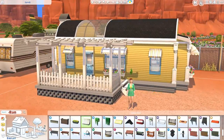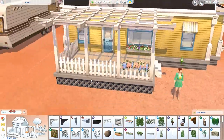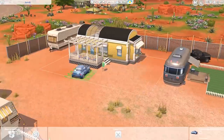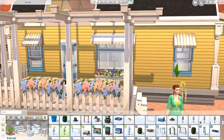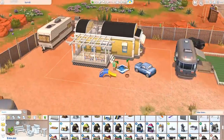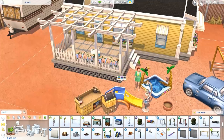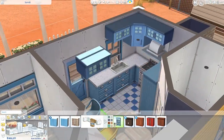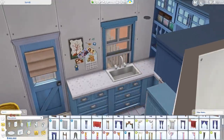I also had to combine the kids' and the toddler's bedroom, so they share a very, very small bedroom, and then the baby's bassinet is in the parents' bedroom. I really wanted to see how many Sims I could fit into a tiny space like this, so I just kind of went for it. I also don't know what's going to happen to the kid once they turn into a teen and possibly want their own room — there's just no room for it in this trailer.